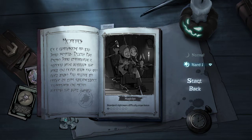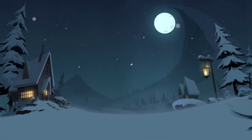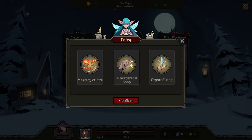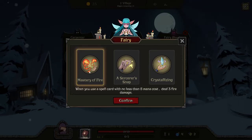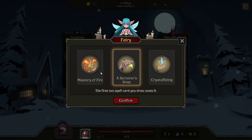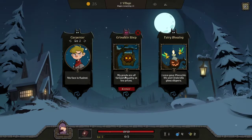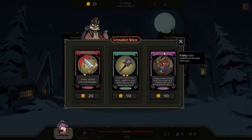I promised you guys a hoax build — a prank shuffling prank cuts to the opponent and dealing damage, or a counter build. It depends on what we get in the first few blocks and pages. Let's see: mastery of fire, sorcerer snap, crystallizing gains me three mana every turn. Most of our damage will actually come from the hoax, which is an attack card, and the cards that put prank cuts into the opponent's deck are also attack cards.